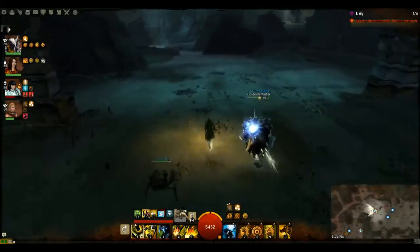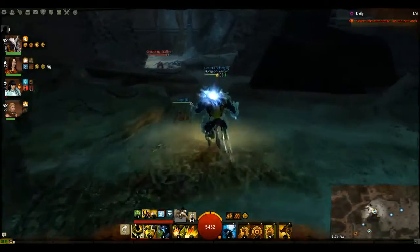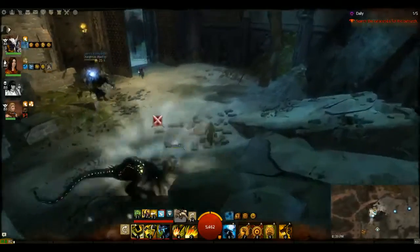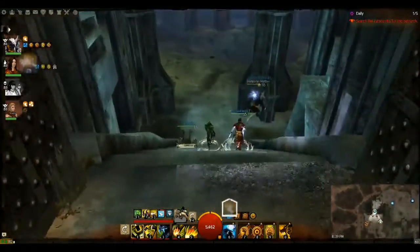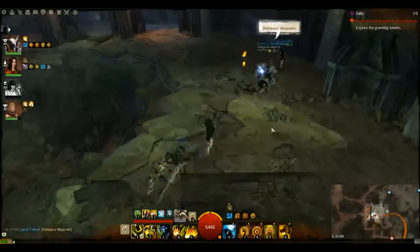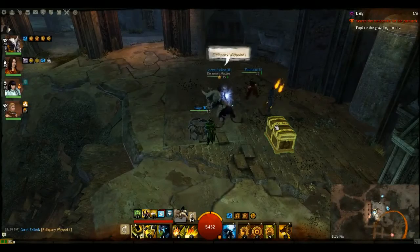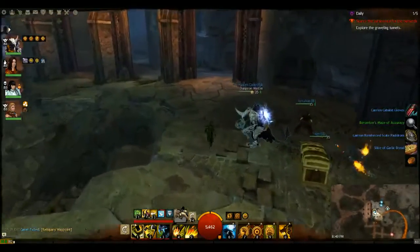We did lose a couple guildies. You can run in there and try to res them, but you will get killed just as easily by the overwhelming odds. Just run back to the end of the room and let them come back in out of combat. Sometimes one person stays back while the others run in. All you have to do is talk to Hodgins — Hodgins will immediately deactivate the event for you and bring up a waypoint.